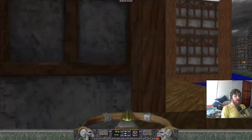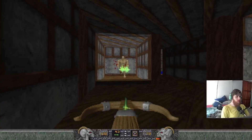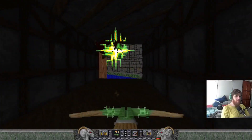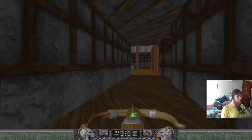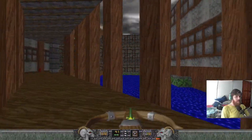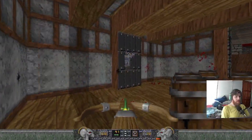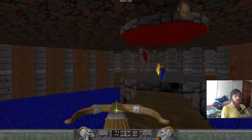Grab your elixir and then straight after that interact with this well. We'll grab the shield just now when we finish the map. As you go along, just look in each dark and cramped corner and we should be done. What I'm going to do is flip the switch but I'm going to make a map dash from here.